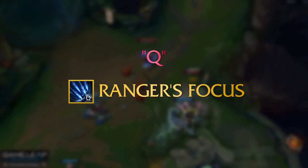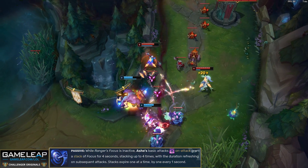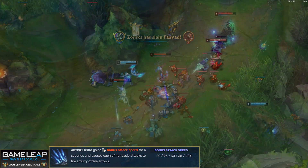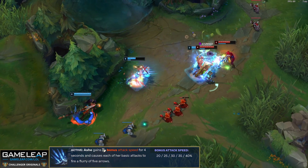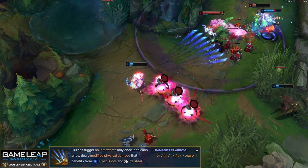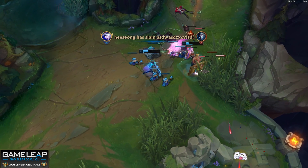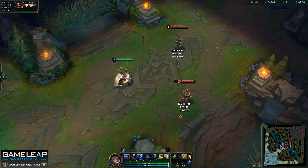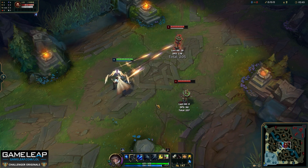Your Q, Ranger's Focus, is by far the most important ability to master — this is your DPS. It has a passive and an active. The passive means every time you auto attack an enemy, you get a stack of focus. At four stacks you can activate your Q, which gives you bonus attack speed that scales with points in Ranger's Focus, and means your auto attacks fire a flurry of five arrows, each dealing modified damage based off your AD. Each arrow applies the slow from your passive, and the bonus damage from Frost Shot is calculated individually per arrow. Your Q has no cooldown, and one of the most important points is that activating your Q resets your auto attack timer. So the most damaging combo is to auto attack to get to four stacks, then Q so you can auto attack again immediately, increasing your damage output.